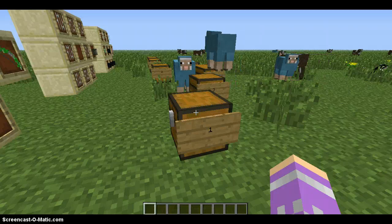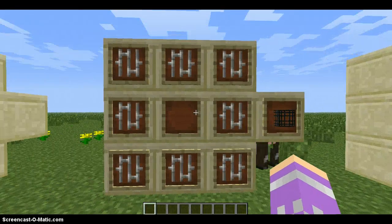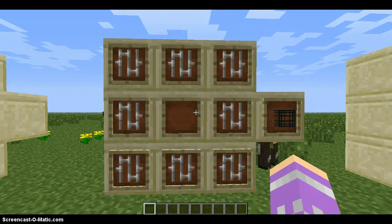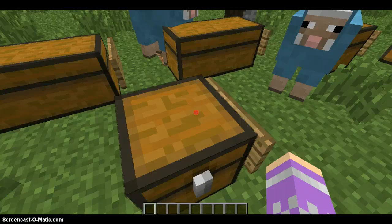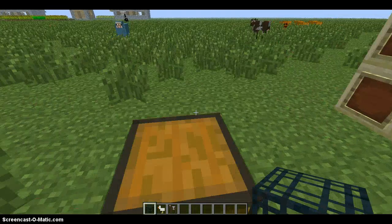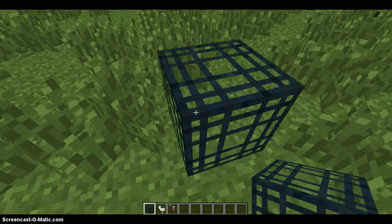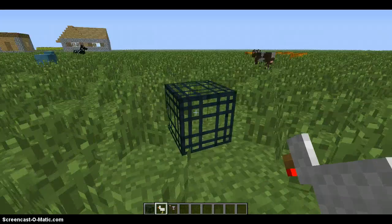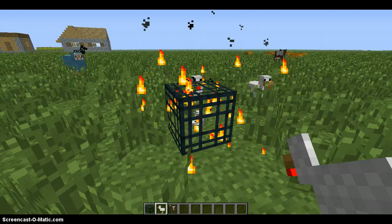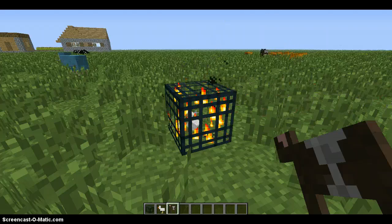Moving on, I'll show you how to make a spawner. What you need to do is get eight iron bars and put them all around the crafting table, apart from the middle, and it will give you an empty spawner. You place the empty spawner down in your chosen position, and you can only mine it back with an iron or diamond pickaxe. Then you click it with your chosen animal and it becomes that spawner. You cannot break it after this - it doesn't give it back to you.